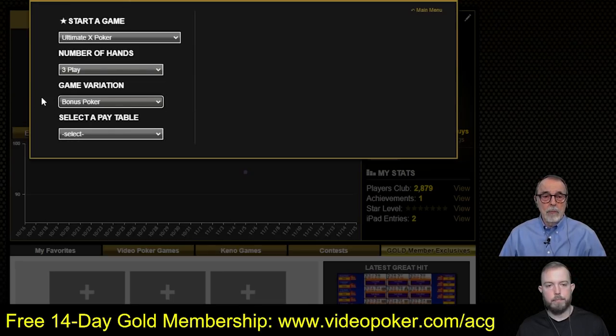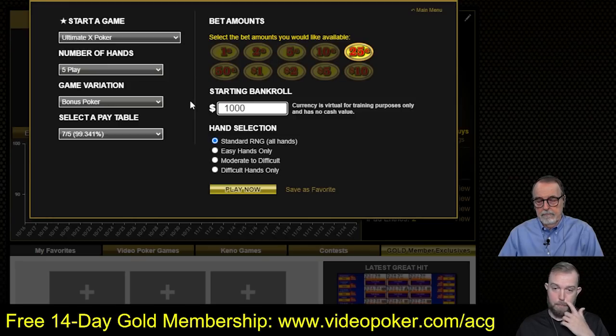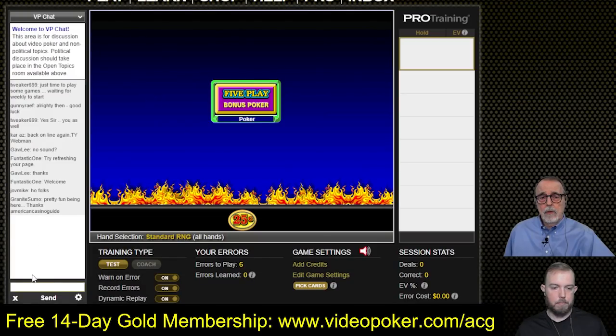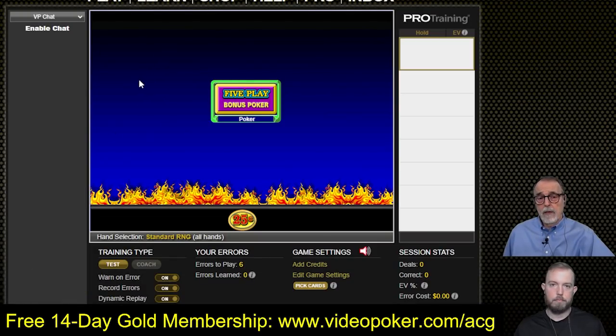So Matt's bringing up Ultimate X Poker. We're going to play 5-play. Super Times Pay, what we were playing last time, adds about a quarter of a percent to the payback of the game no matter what you're playing — 3-play, 5-play, 10-play. What's interesting is that Ultimate X adds to the overall payback of the game, but it changes from 3-play to 5-play or to 10-play. We're going to pick a starting bankroll of $1,000 and we're going to be playing quarter 5-play, so that's going to be $12.50 a spin because you have to bet 10 credits.